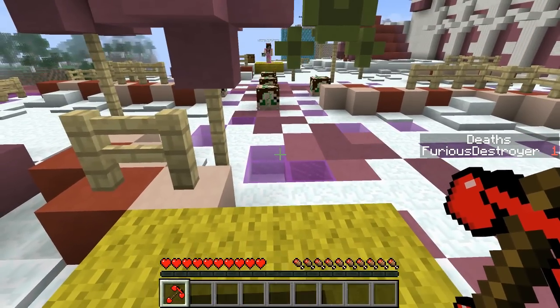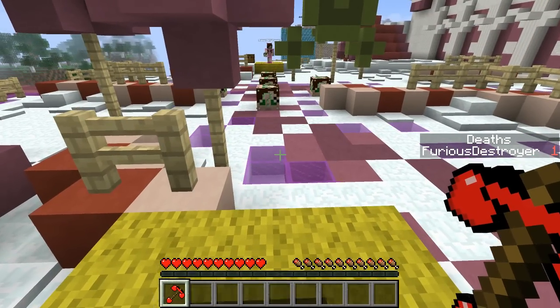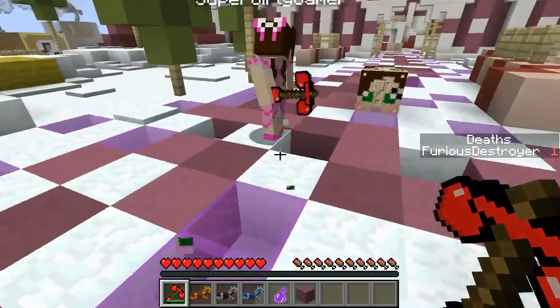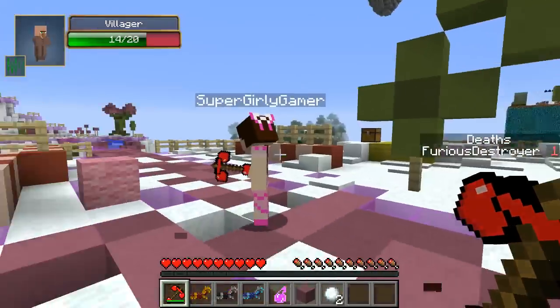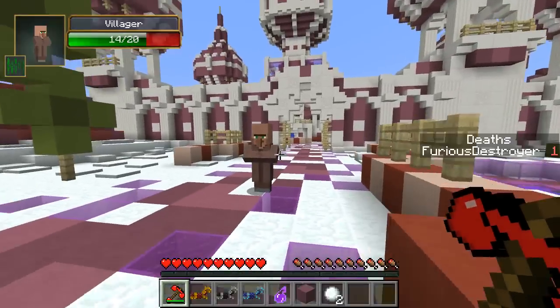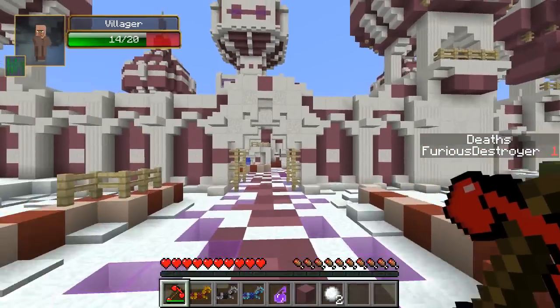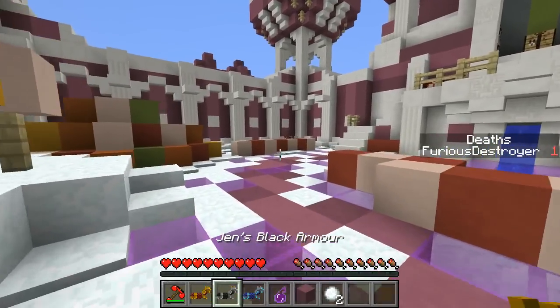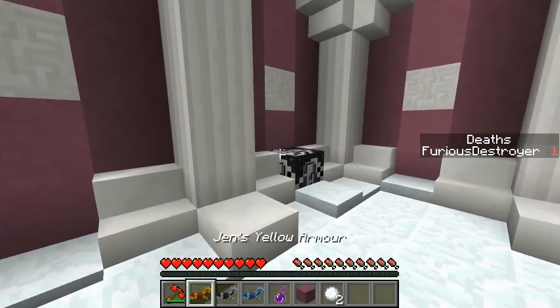Alright let's do this. 3, 2, 1. Go! They're gonna be really good. Give me everything. I got nothing from that. How did you end up with nothing? I only got like horse armor and stuff. Oh my God, it's Jen's yellow armor, Jen's black armor, and Jen's blue armor. Come on.